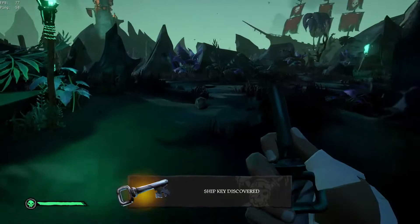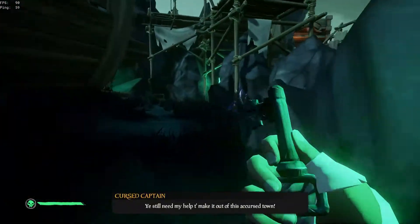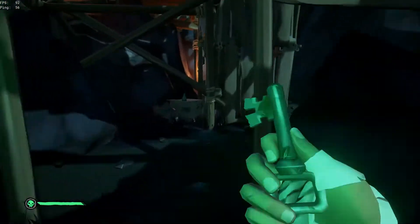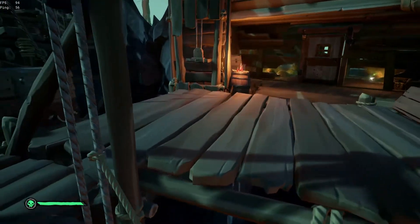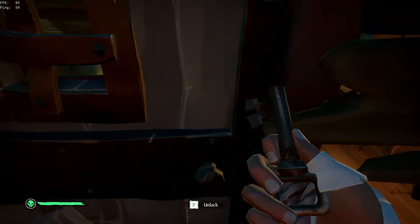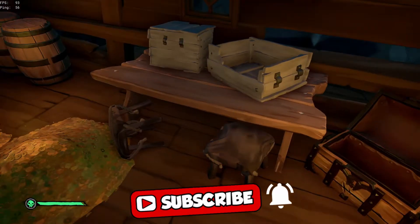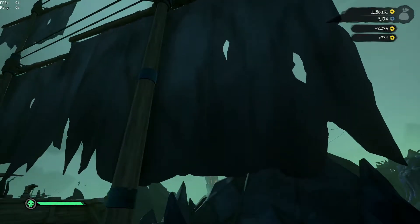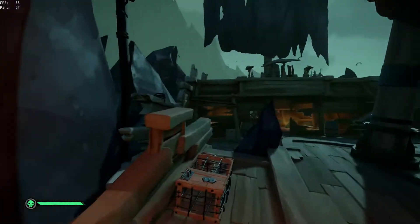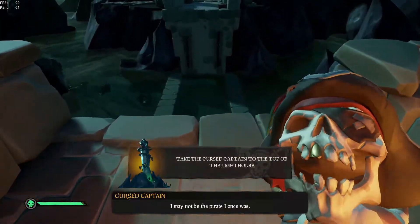Now you can use this path to head to the door that needs this key. Once you're there, open the door and collect your coins. But before you leave here, go onto the deck and angle the sails all the way. This will create a clear line of sight between the lighthouse and this brazier. Now head back and grab the captain's head and go to the lighthouse. He'll talk for a while and the bridge will be raised.